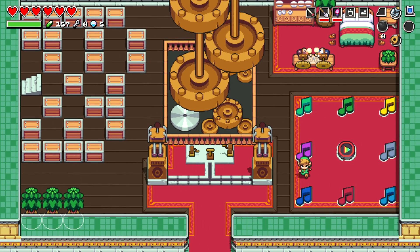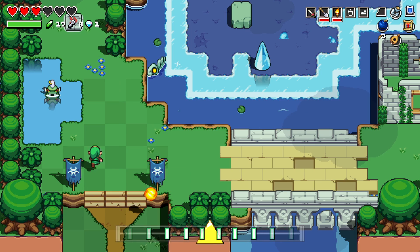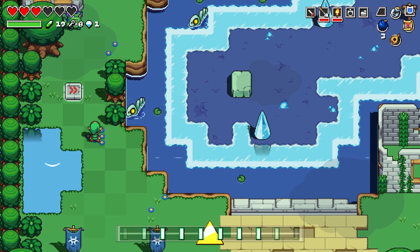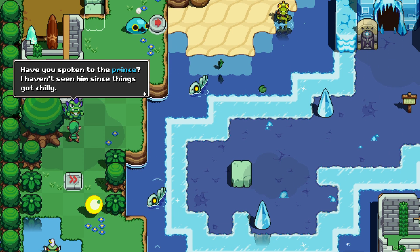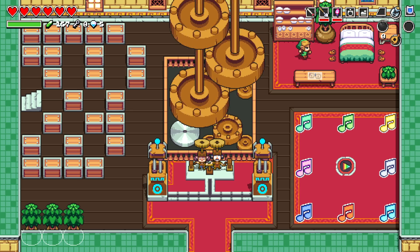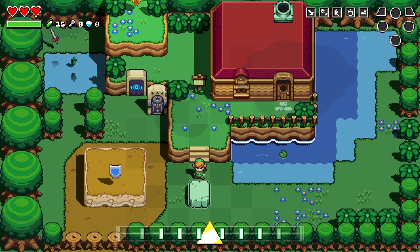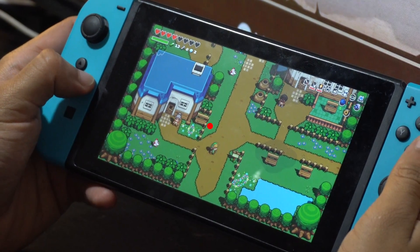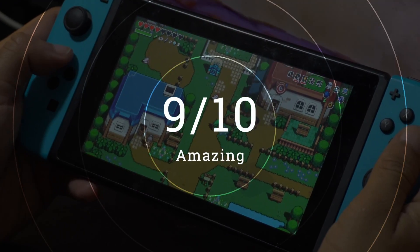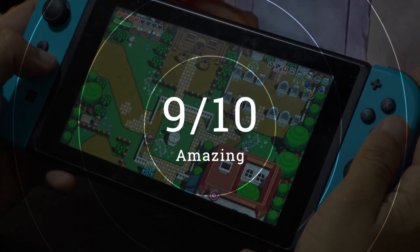Cadence of Hyrule isn't Zelda with Necrodancer nor is it Necrodancer with Zelda elements. Instead, it feels like something completely new. It relies heavily on the Legend of Zelda universe and lore while using the gameplay mechanics of Necrodancer. In practice, it feels like a match made in heaven — a brief and short adventure that somehow perfectly balances both IPs. While it doesn't seem to lean on one series more than the other, I think those that love Zelda will find a unique but short adventure to go on, while those into Necrodancer will find one entertaining spin-off.